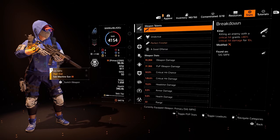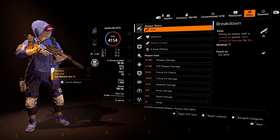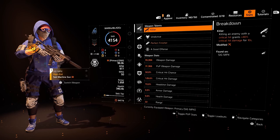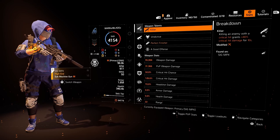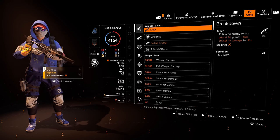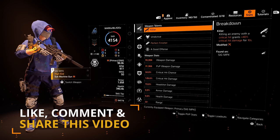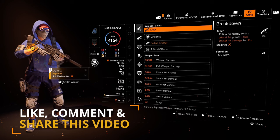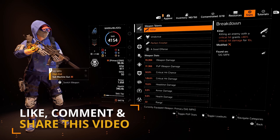Moving on to the stat sheet: we have 50% critical hit chance, 126.6% critical hit damage, which can go up to 225% if you stack both Vindictive and Finisher on top. This build is packed full of damage, survivability and utility and it's just so much fun to run. Let me know what you think about it in the comment section below. Smash that like button to help us reach that 500 like goal, share the video to help other agents, and I'll catch you guys in the next one. Peace out Mob Squad.